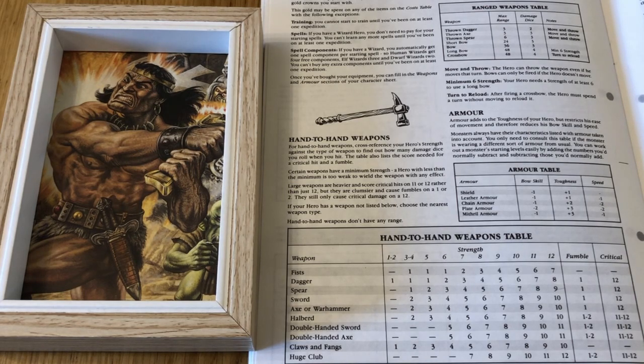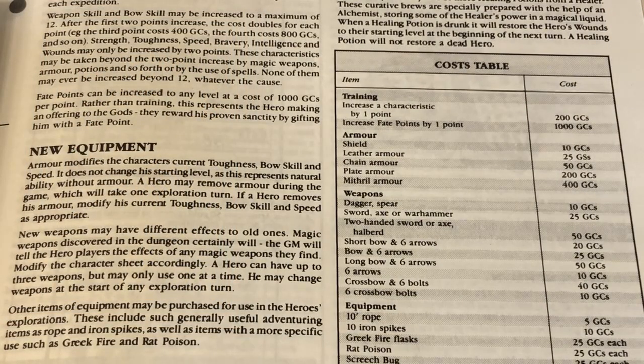The final stat for any hero is fate - all heroes start with two fate points, that's two rerolls per dungeon. The only other thing we need to do is figure out our starting equipment, and to do that we need to know how much money we have. We roll a d4 and add four, then multiply that result by ten to give us a starting kitty between 50 and 80 gold pieces. We roll a three giving us 70 gold - that's really fortunate because we will have a good amount of money to buy armor and weapons.